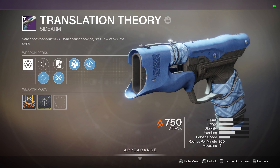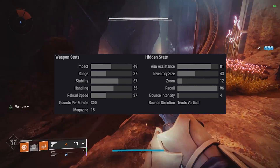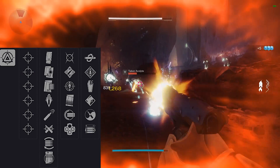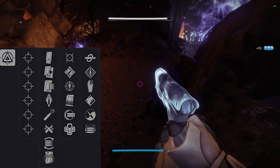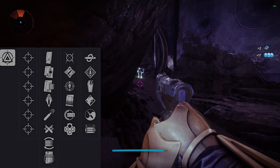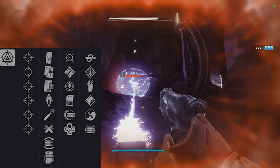Starting us off at number five, we have Translation Theory. This is a 300 rounds per minute solar sidearm that is acquired from a random world drop. Getting into the perks for column one, they're all sights, but you're going to want to be looking for Tactic SAS, Target SAS, and Farpoint SAS. All of these sights add range, which is always what you're going to want. Column two, we have a pretty standard option. You're going to want to be looking for High Caliber Rounds, Ricochet Rounds, Armor Piercing Rounds, or Light Mag as a last resort.